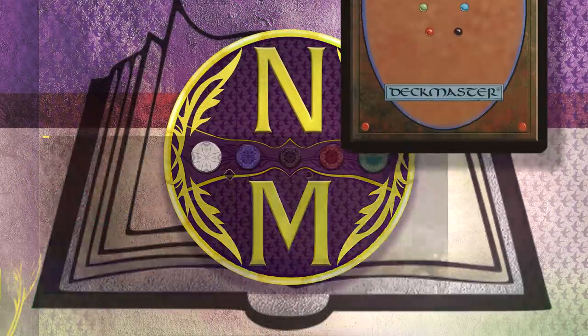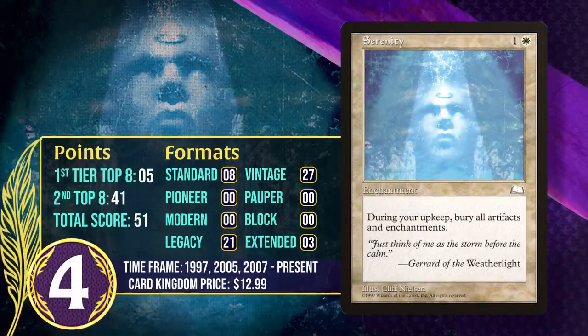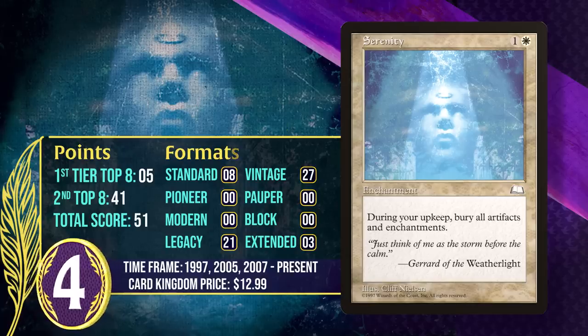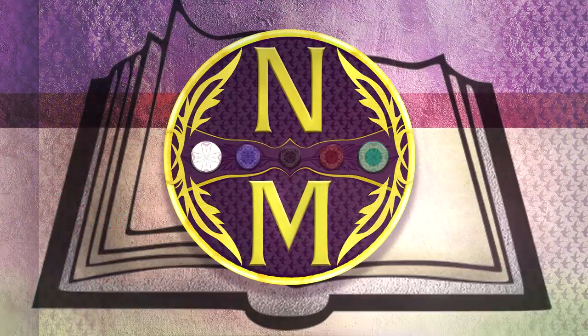At number 4, it's Serenity. This enchantment costs 1 generic and a white, and during your upkeep it destroys all artifacts and enchantments. This is a very efficient way to disenchant the entire board, though you have to wait a turn for it to do its thing, which balances it significantly. Still, its efficiency and powerful effect have led to tons of play in the Eternal formats, which feature many powerful artifact and enchantment decks — including Oath of Druids. It's going to keep gaining points in the future.